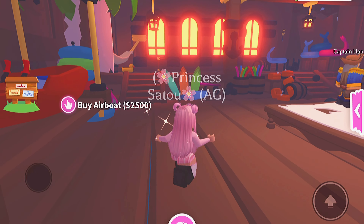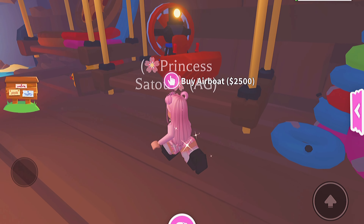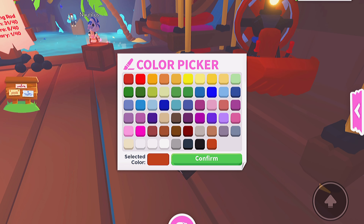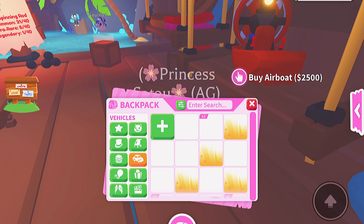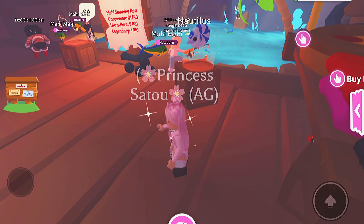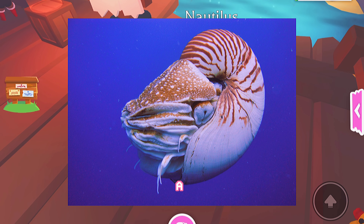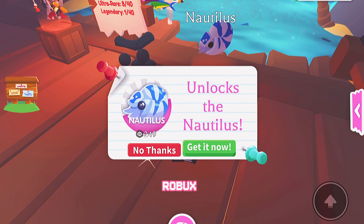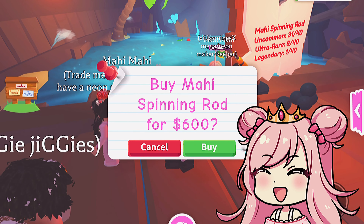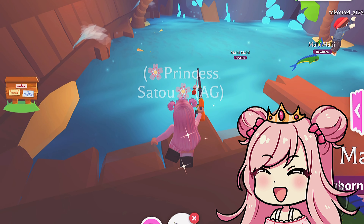You can buy a bunch of things here in the shop. This is new — an airboat, we gotta test this out later! There's a floaty, and we have all these things. There's also the nautilus — it looks like a shrimp thing with a shell. It's 249 Robux, so I'm not buying that, but it's cool. Let's get the spinning rod and fish for these fish.